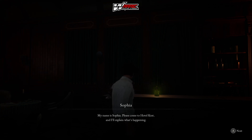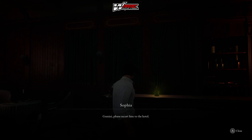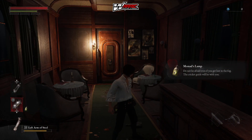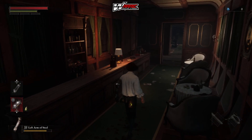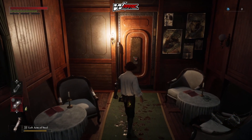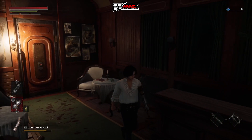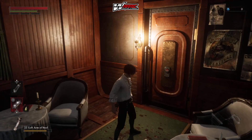A character named Sophia says 'Please come to Hotel Crot and I'll explain what's happening.' She tells Jiminy to escort the puppet to the hotel — a nod to Jiminy Cricket. I'm assuming the puppet here is Pinocchio, but like an adult version of the fairy tale. Seeing as he's made by Geppetto, I'm assuming this puppet is actually Pinocchio, but I don't know that for a fact. It's set in that kind of universe, so let's get into it.